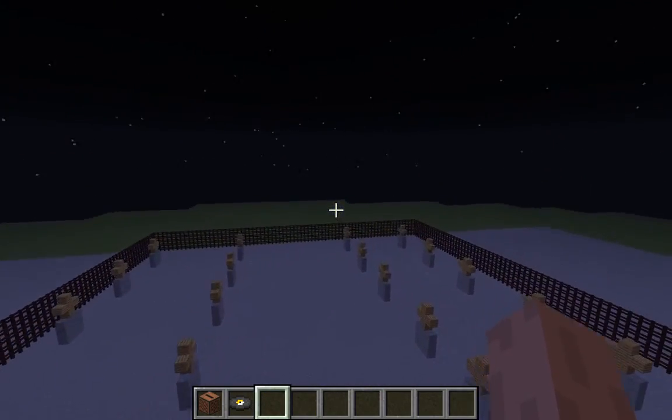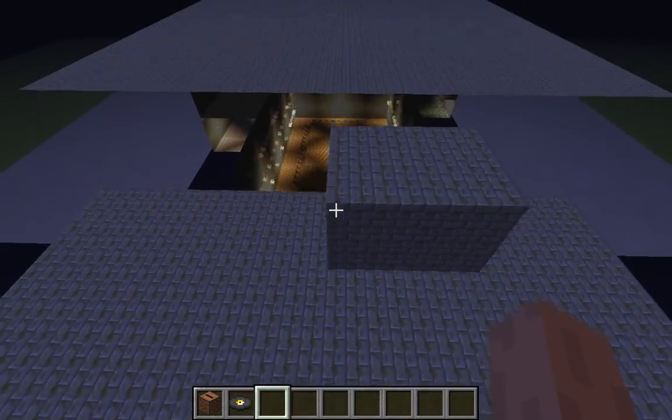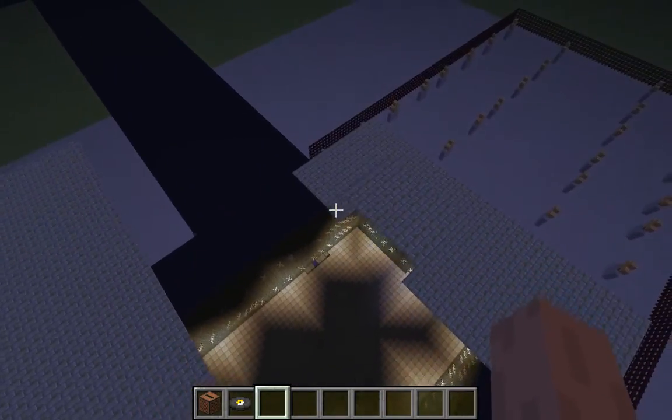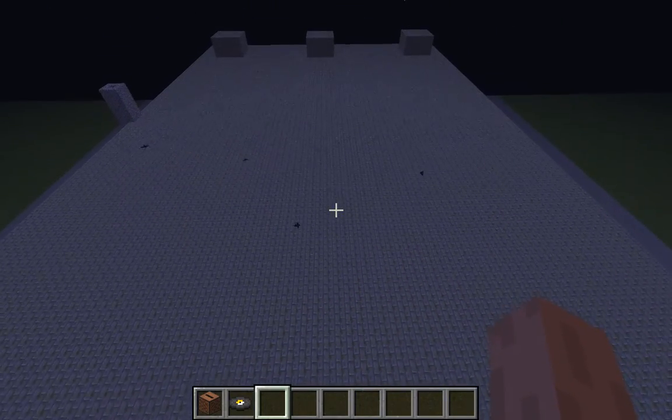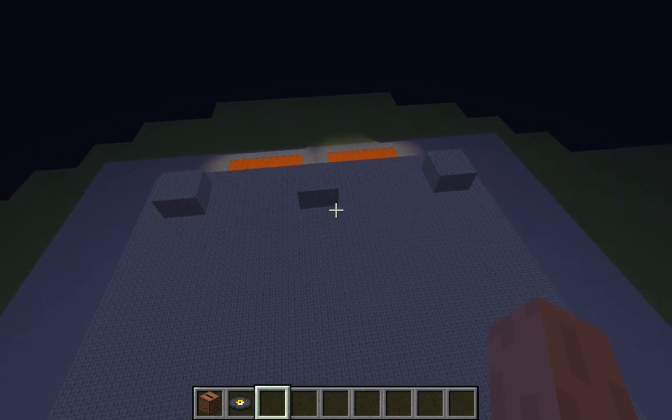As you can see, there's all these graves and stuff. Over here, this is just the roof. As you can tell, this is a pretty big house, so it kind of glitches a bit, but that's not a problem.